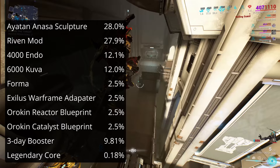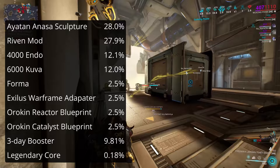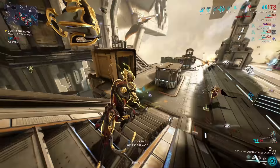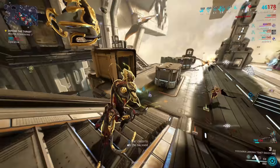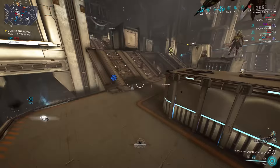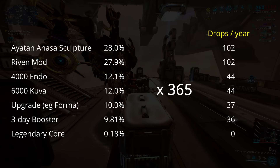However, the result of unveiling that riven isn't connected for the squad, so each person will likely unveil a different weapon's riven to everyone else. Boosters received in the rewards are automatically activated, adding their time onto any existing boosters you have of the same type. As you can see from the percentages, combining the Anasa Sculpture and 4000 endo options, we have around a 40% chance of basically just getting endo, with a little over two-thirds of those drops being in decoration form. Given you can do a sortie every day, there are 365 days in most years, and we know what the drop rates are, so we can simply multiply 365 by the drop rates to get the expected return in a year.